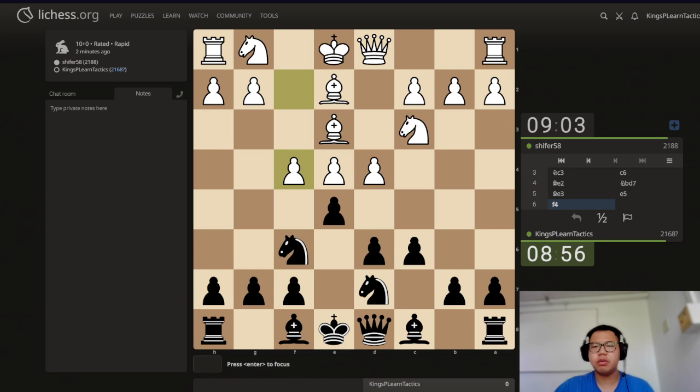Since f4 is on the board, we could play f-takes, e-takes, d4, but I actually don't see any good reason to do that. Now that f4 is played, queen to a5 is actually a very powerful move we can play here. On top of creating a pin, it also adds a defender to the e5 pawn. So I think we are going to play queen a5.